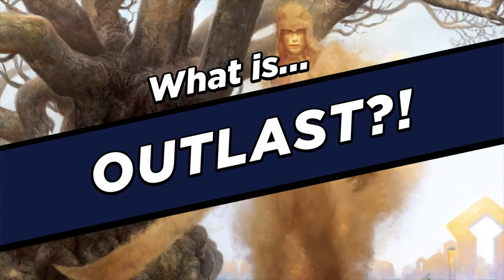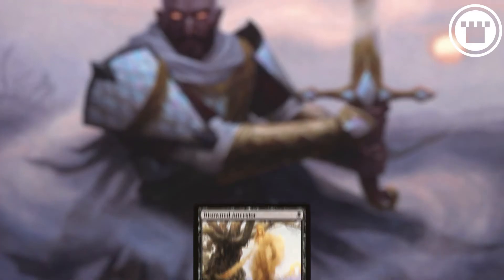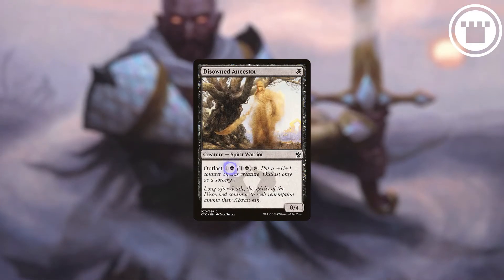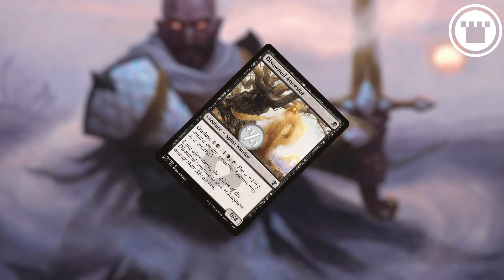What is Outlast? 702.107. This one's pretty simple. Outlast is an activated ability that appears on creatures and simply states that if you pay the cost — which always involves tapping the creature — you put a plus one plus one counter on that creature.